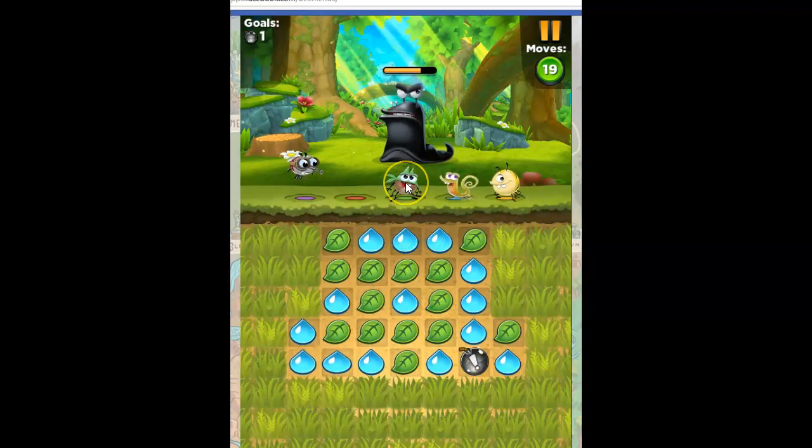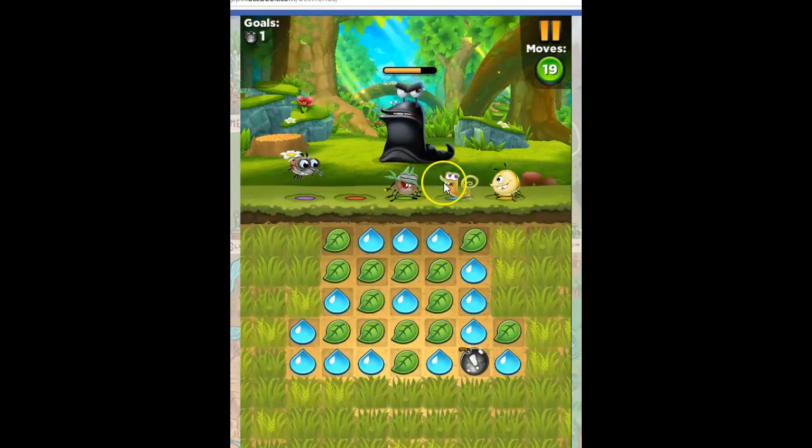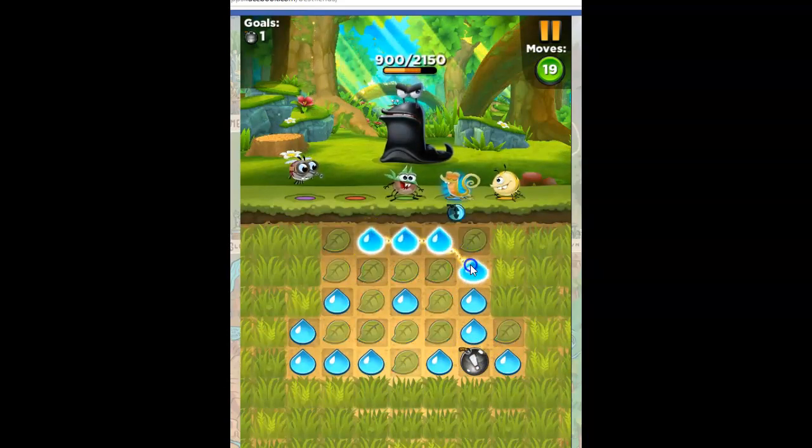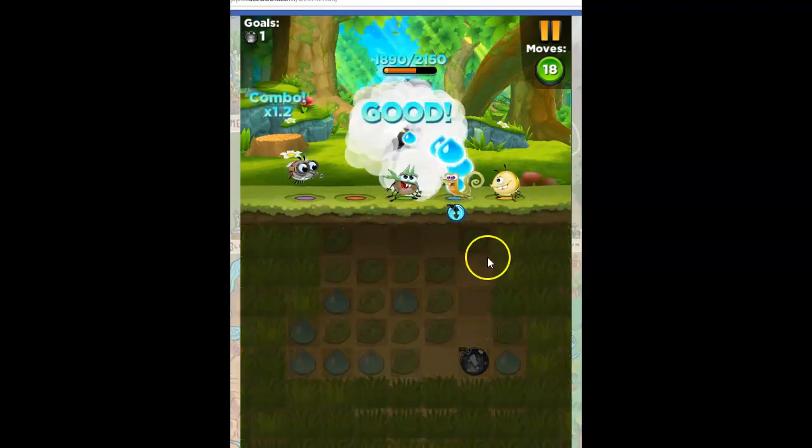We know that Temper uses bombs, right? Does anyone else? Yes, Howie uses bombs as well, so we can also try to activate Howie. That makes sense — we've got blue and we've got green. I think because Howie is vertical, and I've got this opportunity here, I might try to see if I can get him to set off a vertical bomb in this vicinity.